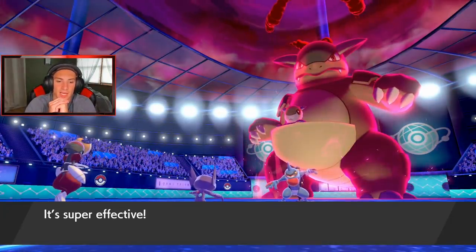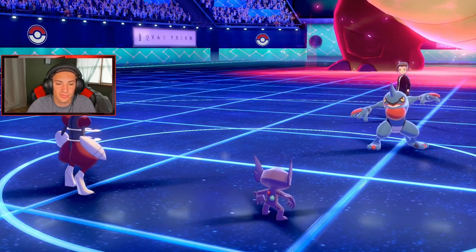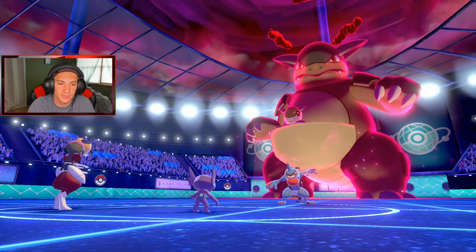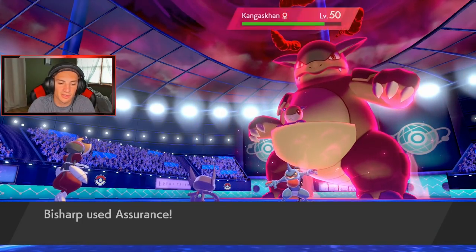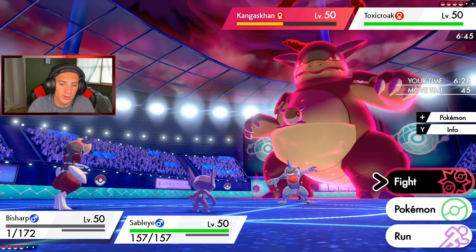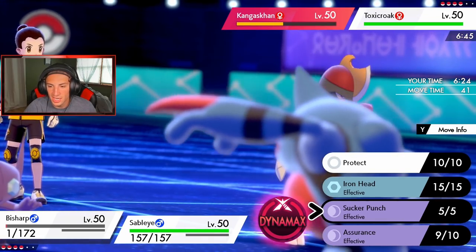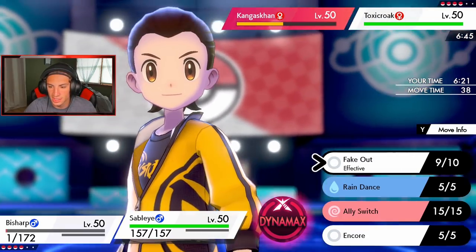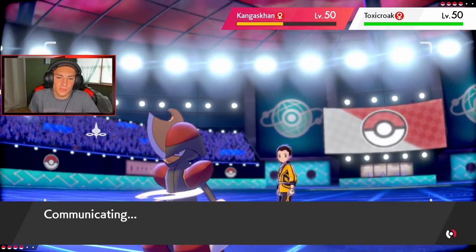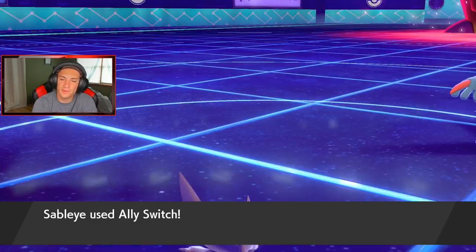It's gotta be Scrappy, so I need to switch. Gotta get off another shot — Assurance comes out, double damage, not bad. Big damage coming in. Sucker Punch — I think I gotta Sucker Punch right? Sucker Punch over on the Kangaskhan, and then maybe just Ally Switch. Let's do a little Ally Switch — I think he's going to pick up the double KO here hopefully.